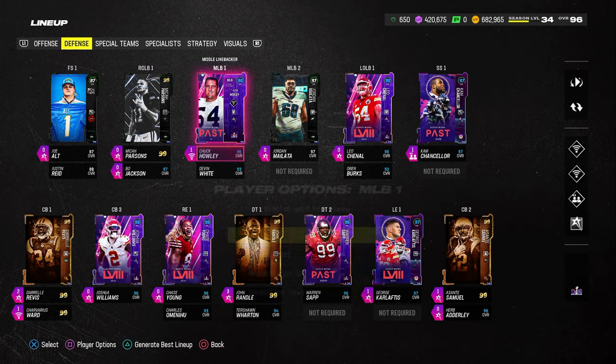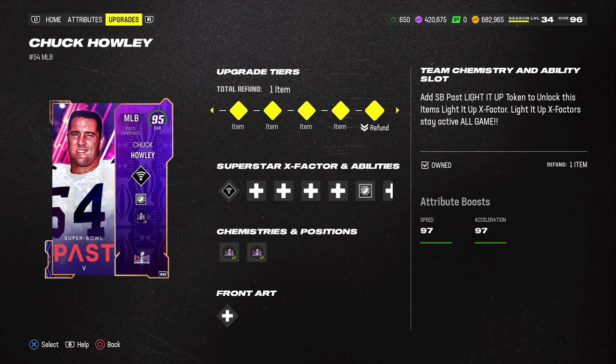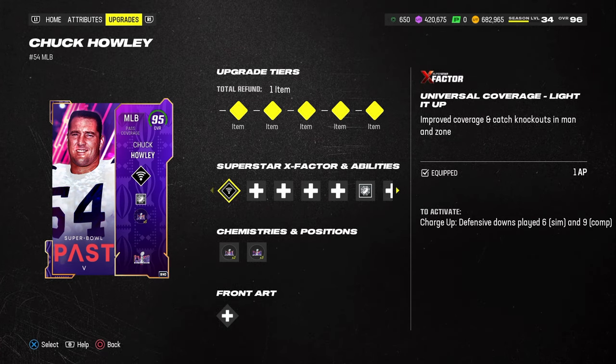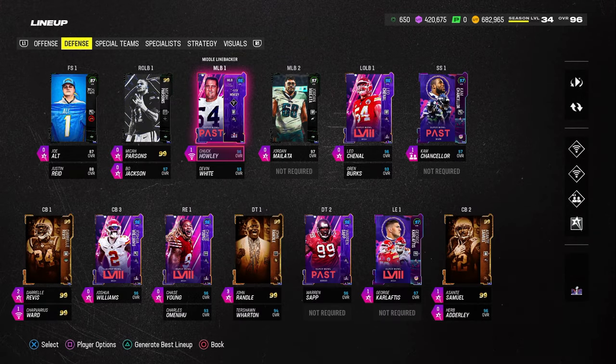At the linebacker position, Chuck Halley makes this scheme a lot better, but any linebacker with medium route KO, deep route KO, or inside shade will be fine. He has Universal Coverage lit up, which means — just like Cam Chancellor — he's going to get basically all the KO abilities built into the card.